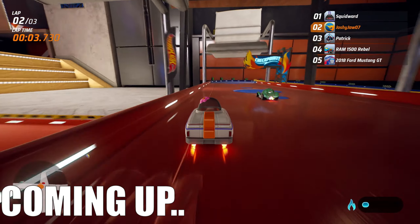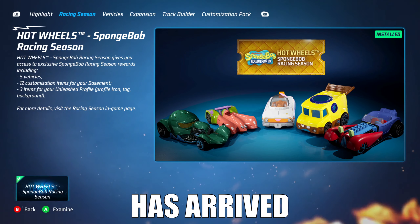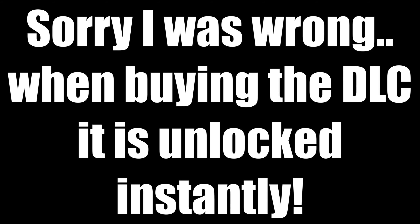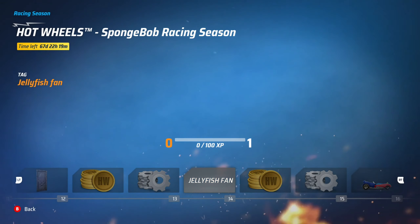SpongeBob SquarePants has arrived in Hot Wheels Unleashed. The season pass is $4.99 and you also get Sandy Cheeks' car for free. We're going to check out everything in here - a lot of gears, some coins, this decoration is pretty cool. We get SpongeBob who looks like he's burnt or had a suntan. A lot of gears, more decorations - these are pretty cool. I remember saying in a previous video that a SpongeBob racing season would be pretty cool.